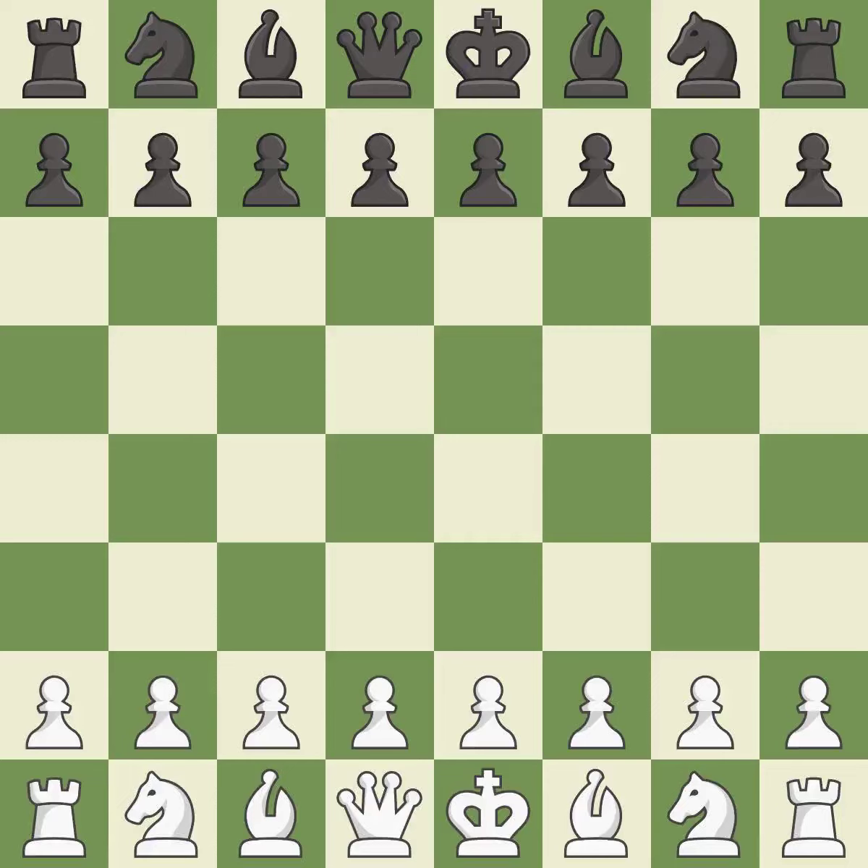Rui Lopez opening, Berlin defense, 4.d3 Bc5. Giveaway — one player was winning but then gave it away. That game was pretty competitive. The opening was balanced. Both players navigated the middle game well. Black had the better end of a sloppy endgame.